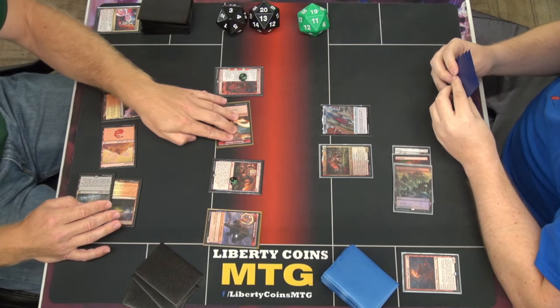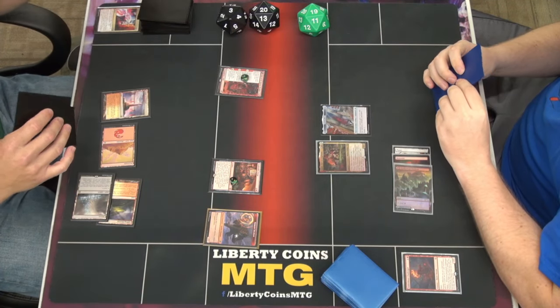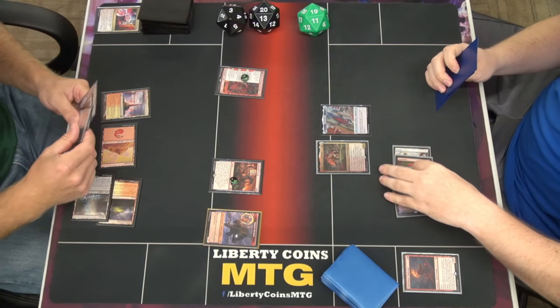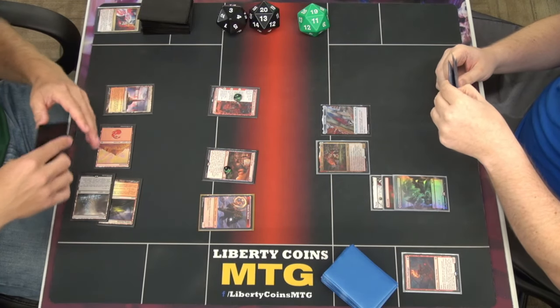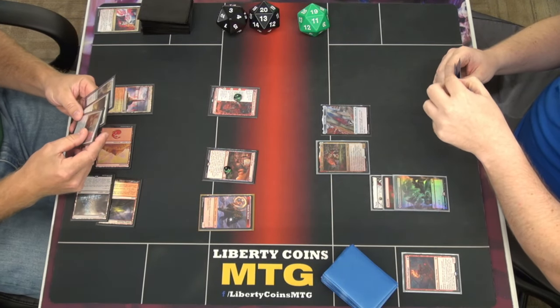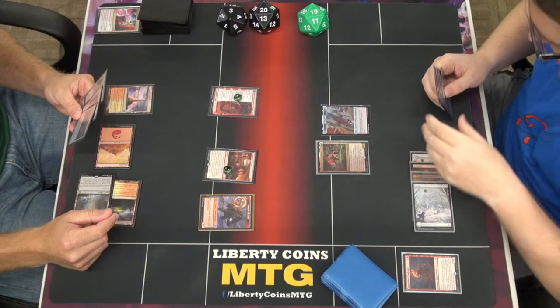Move to combat with a 2-1. I will put a 3-3 in front of it. And pass. Untap. Draw. That is a cool top deck. Oh, I knew what you were playing — I watched this. I gotcha. Plains, land for turn. I thought you said you didn't know what I was playing. I'm going to tap four.